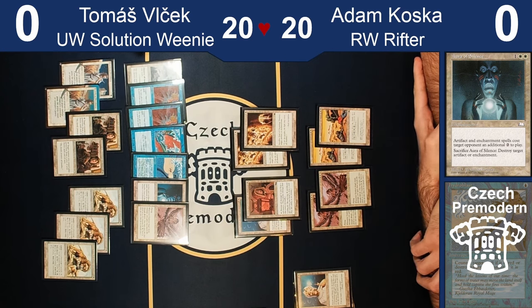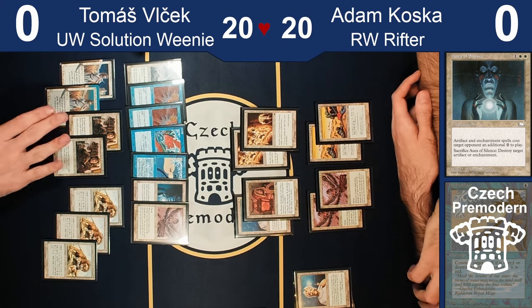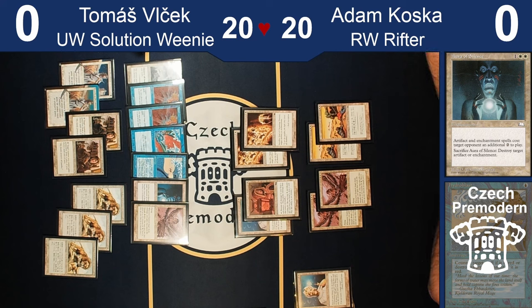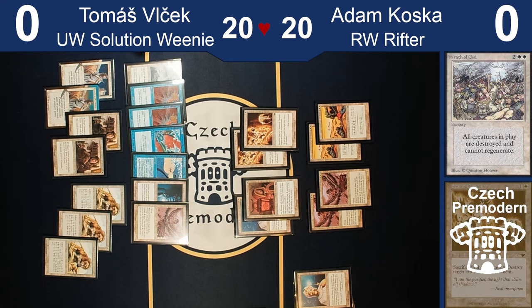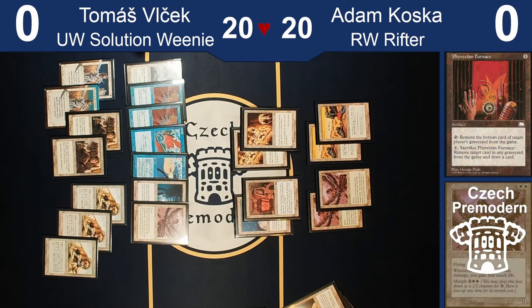I decided to take out two Swords to Plowshares and two Mothers. Three Alliance and two Swords — I think that's quite good. My problem was what to board out because there's a bunch of cards that don't really do anything against you, like Seal of Cleansing. In the end I'm boarding two Exalted Angels, two Wrath of God, and I'm taking out the Seal of Cleansings, Rune of Protection, and one Enlightened Tutor, which means I need to keep Phyrexian Furnaces in the main deck — which is a little unfortunate, but at least they cycle.